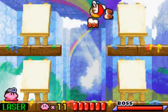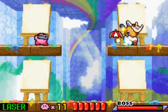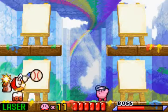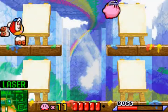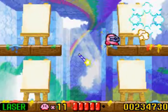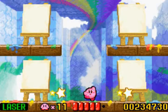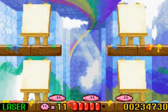Boss time! This painter guy — and wow, that background looks trippy. Basically what he's going to do is paint objects and they'll come to life. What you want to do is hit him as hard as you can and prevent his creations from destroying you. That's basically all to this boss fight. If you're going into the Kirby series, just know the early Kirby game bosses aren't really that hard — they're a bit easy.